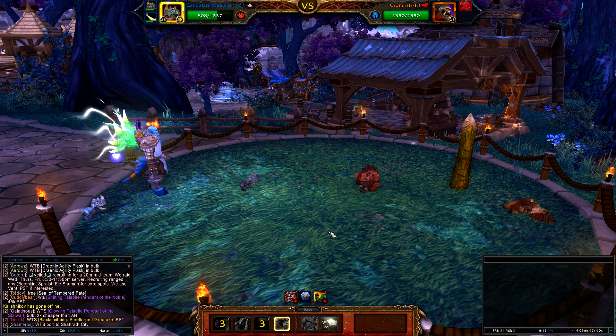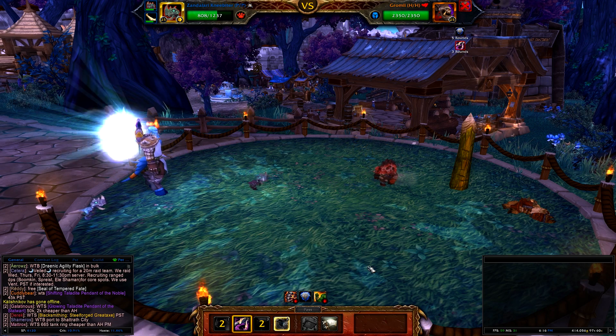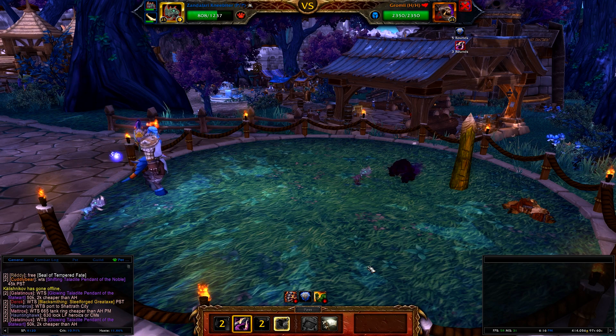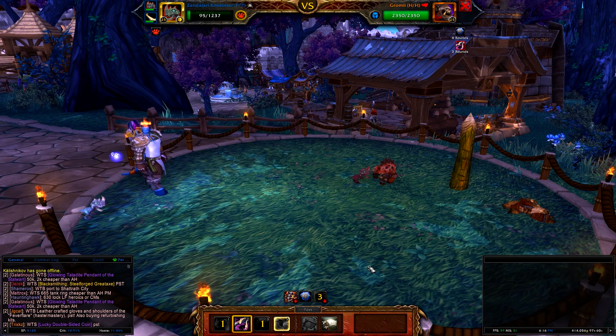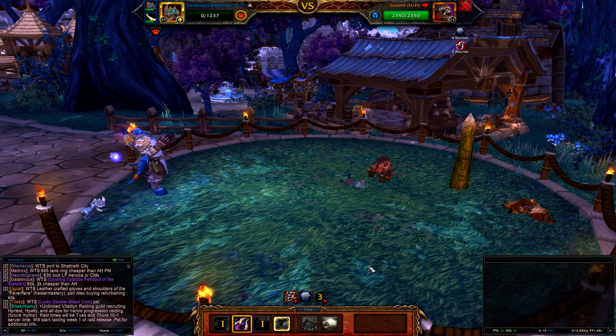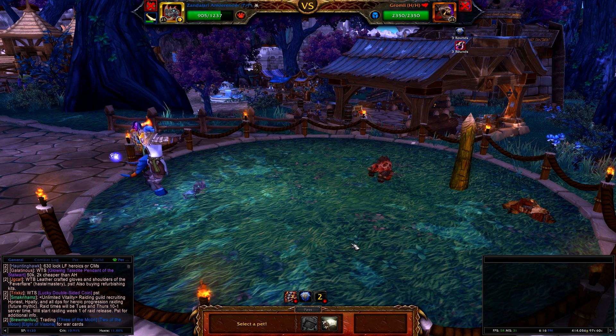So this next guy comes out — just keep refreshing Black Claw. Now this clip is like a worst-case scenario, or close to it. He has a 50% chance to hit you with that or not. So if he hits you with that, this is what's going to happen. Just keep refreshing your Black Claw, and that's to prime it up for the other Zandalari pet.